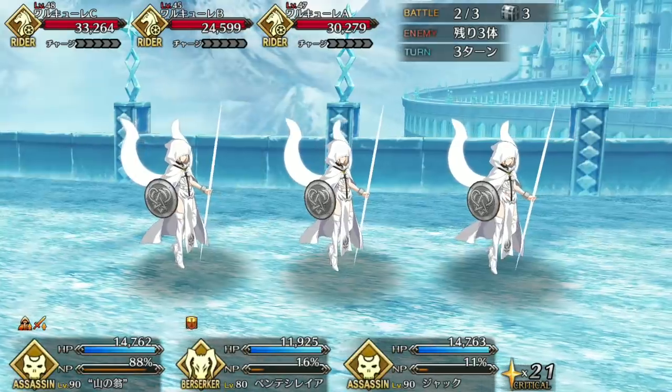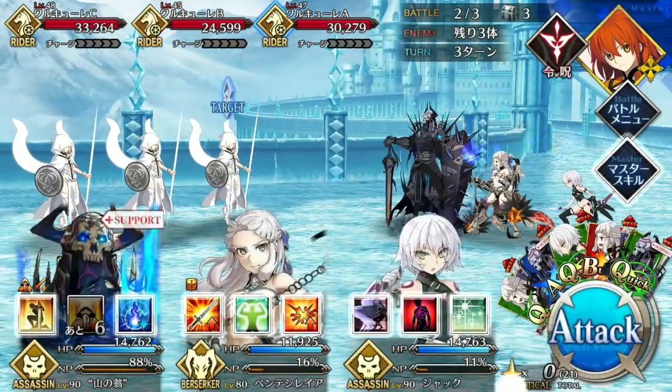Small gripes aside, let's talk team comp. There are three types of teams you want to use King Hassan on: buster teams, crit teams, or instant death teams.